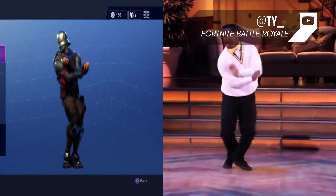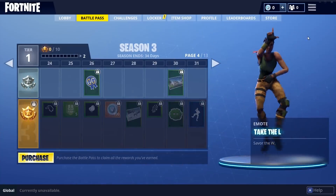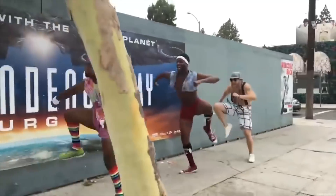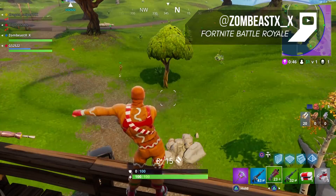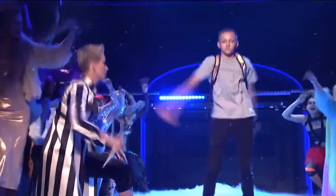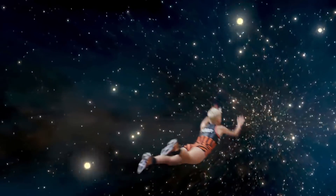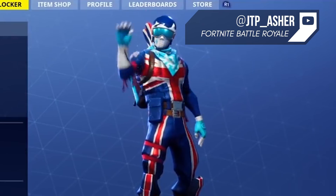The Fresh Dance Moves emote is none other than the Carlton dance from The Fresh Prince of Bel-Air. Take the L performs the exact movements of the clown from Derry, Maine — IT. One of the newer emotes, Best Mates, refers to the video series The Band of the Bold by Marlon Webb. The Floss is a dance made famous by the Backpack Kid on Instagram, who performed it in every corner of the internet and in Katy Perry's Swish Swish music video. And our favorite: the legendary Salt Bae meme, to end your battles on a strikingly fancy note.